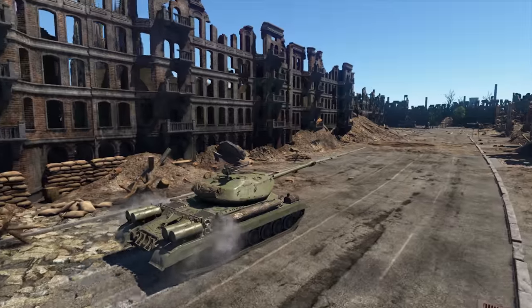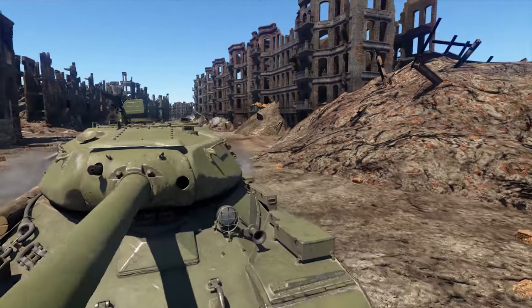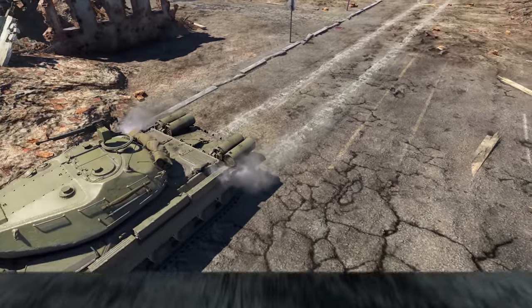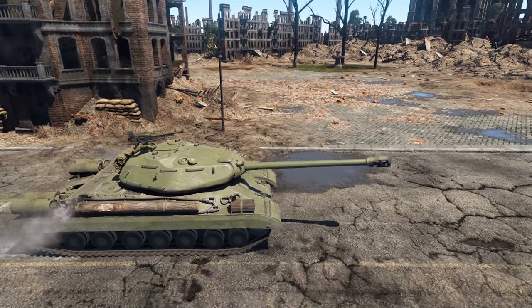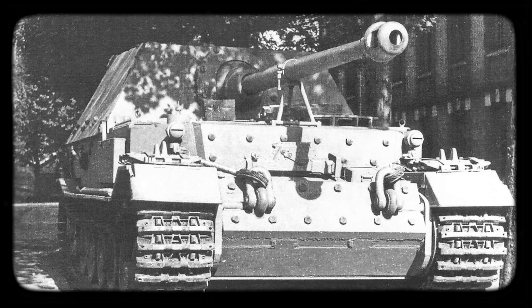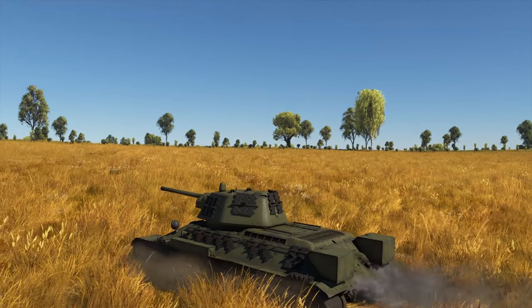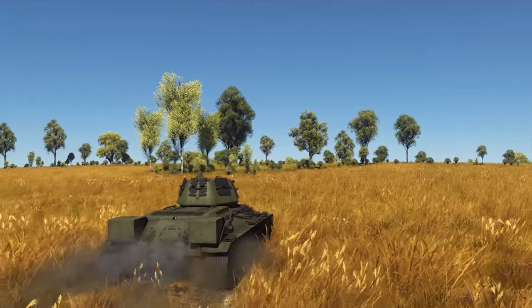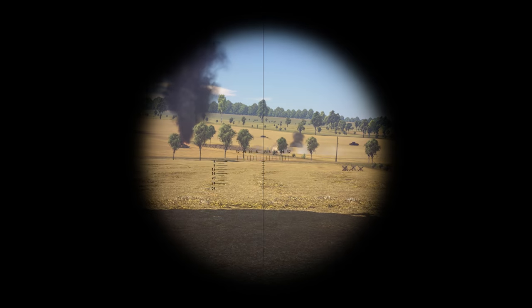And now, a story of the famous Soviet tank that wasn't good at timing. During the summer of 1943, the Germans used the Panthers and the Ferdinands for the first time in the Battle of Kursk. Before that, Soviet soldiers had only faced their Tigers. The new tanks weren't numerous, but they went a lot further in terms of protection and firepower compared to those of the USSR. The Ferdinand was the scariest of them all.